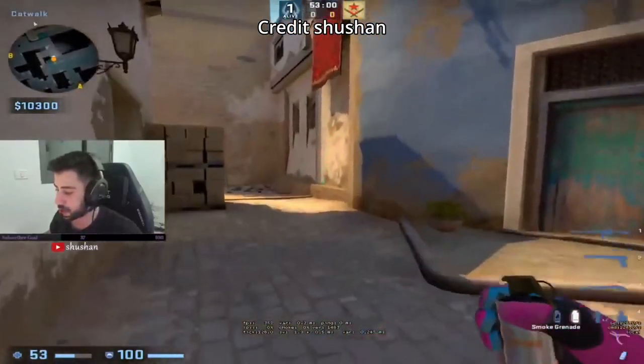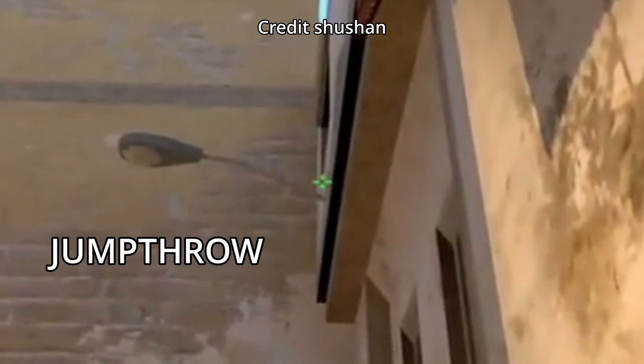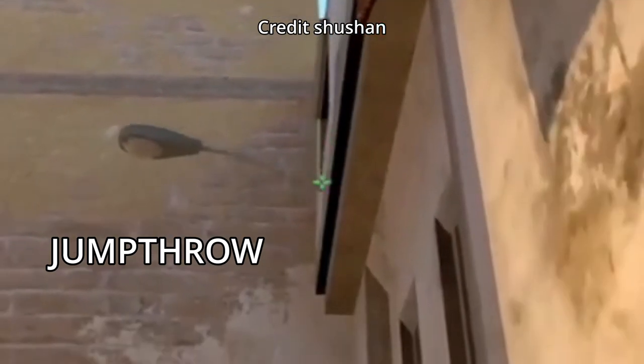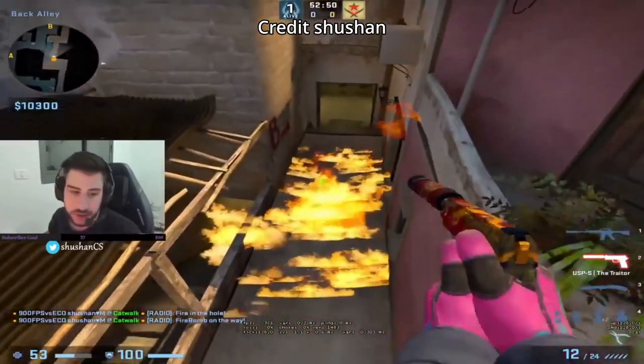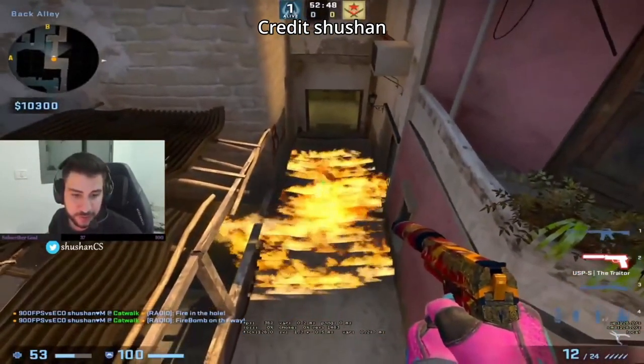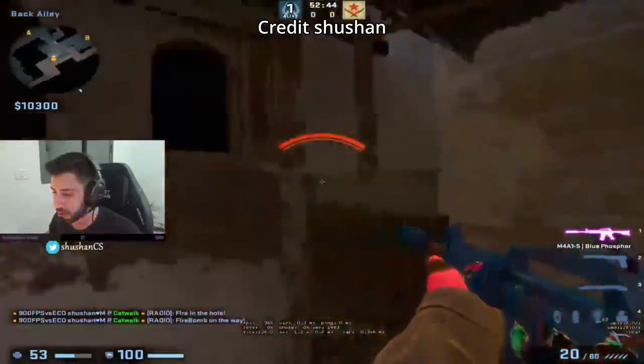If you jump here fast and nothing is happening on mid, you can come here and actually molly and nade B out. The nade will do like 40 damage and then the molly will slow them down with the molly going deep.